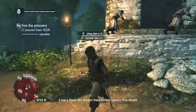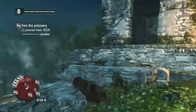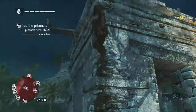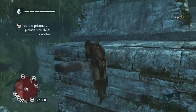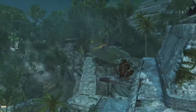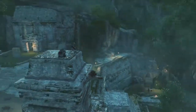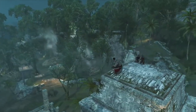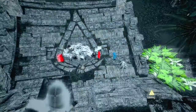It was a slaver who brought these soldiers — Loren's Prince himself. We'll do the viewpoint while we're here, that would be useful hopefully. Casualties — is that me being detected or something? Probably. Oh, are they trying to free them or are they just casually on the viewpoint? Okay, they're just casually on the viewpoint.